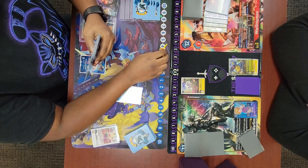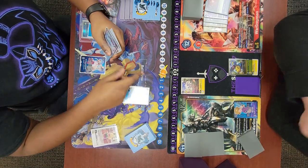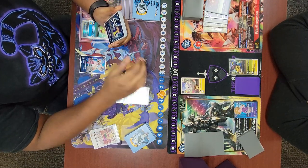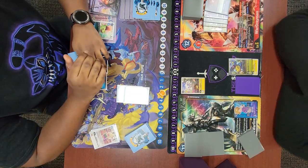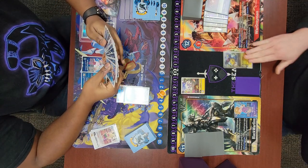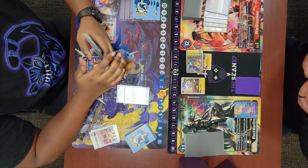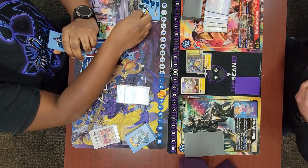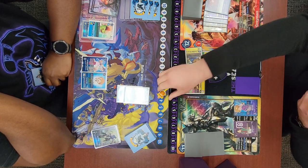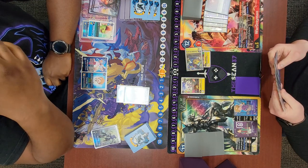He hatches and digivolves into Madokibetamon, then digivolves into another Korikakumon for three, freezing my Sala again — I don't really care. It's not really bothering me. He plays a Tommy putting me to three. I promote and swing security with my Bushi hoping he dies, but he surprisingly doesn't — he checks a 1k Strabimon and lives. Not a big deal though, at least he has an Upamon underneath him still.